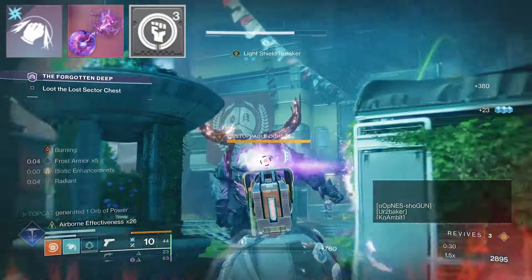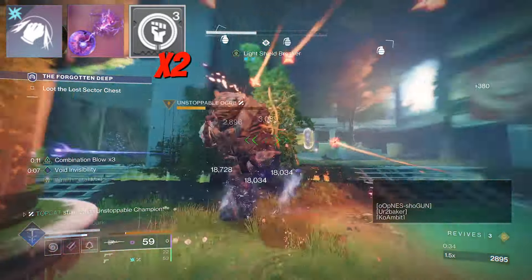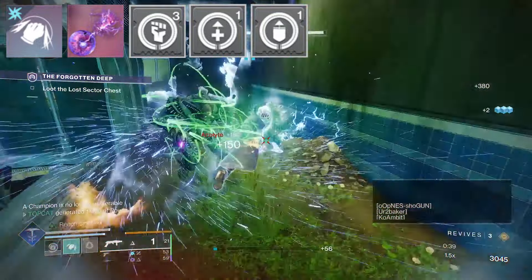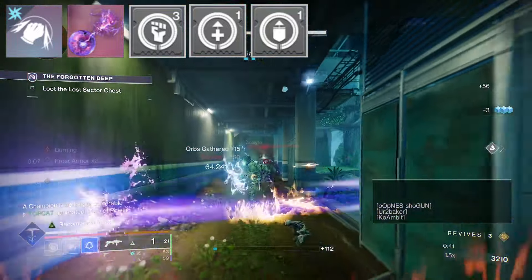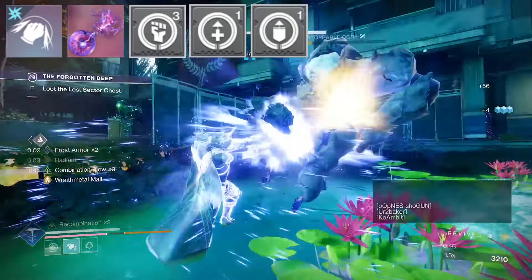Heavy Handed grants us orbs of power on melee kills. I've equipped two of them so we can create an orb of power every five seconds. We've got Recuperation and Better Already on our kicks, which will give us a bump in health and begin health regeneration.